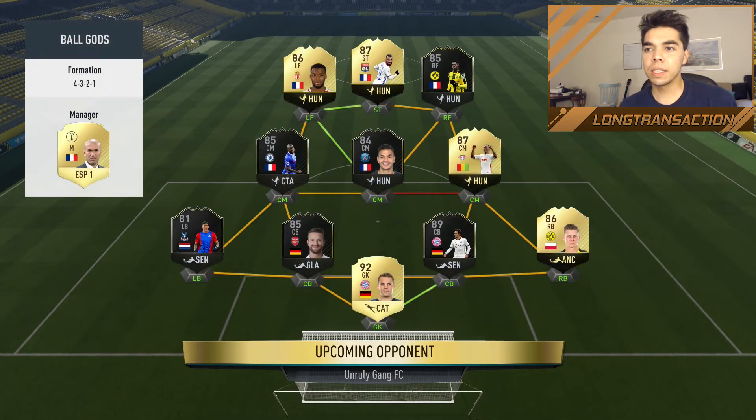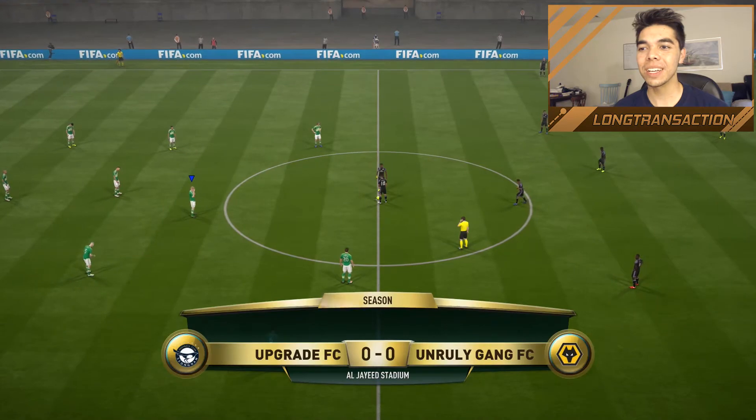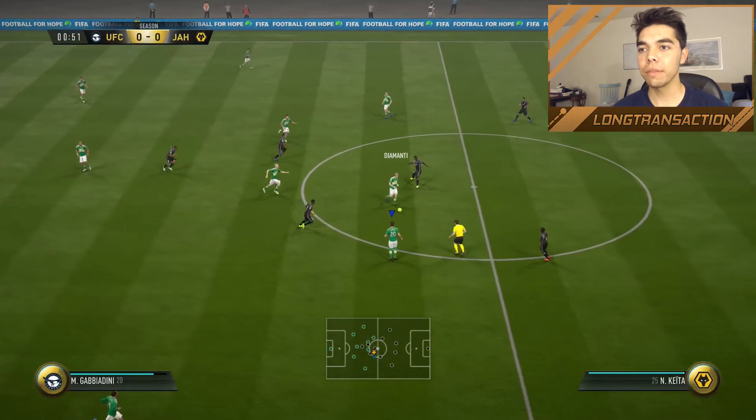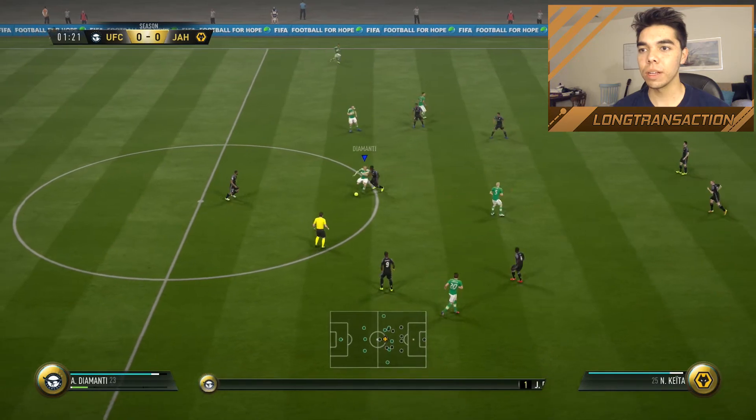We're coming up against this team with a lot of one-to-watch cards: five-star, 87 overall, 100 chemistry team. Lacazette, Lamar, and Dembele — that's a great front three. Conte as well, Ben Arfa. He's got Nebiketa. This is a crazy team. Neuer in net, Hummels at 92. Can the Upgrade FC boys find it in their heart to somehow pull out a W in this match?